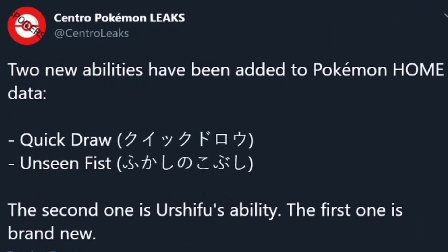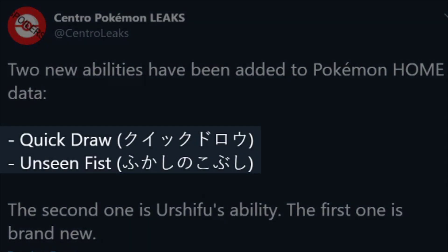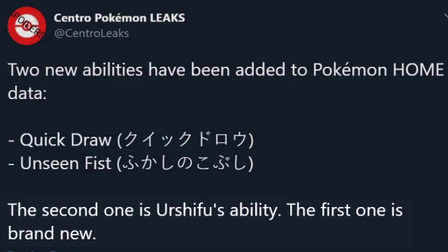We saw a tweet from Central Pokémon Leaks stating that two new abilities have been added to Pokémon HOME data. We have Quick Draw and we have Unseen Fist. The second one is Urshifu's ability, and the first one is brand new. Quick Draw sounds like a really interesting ability.